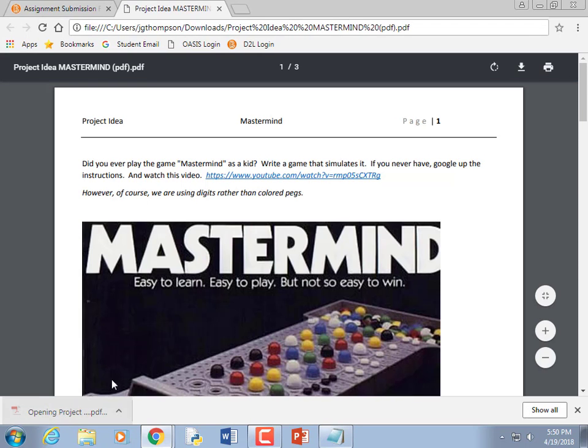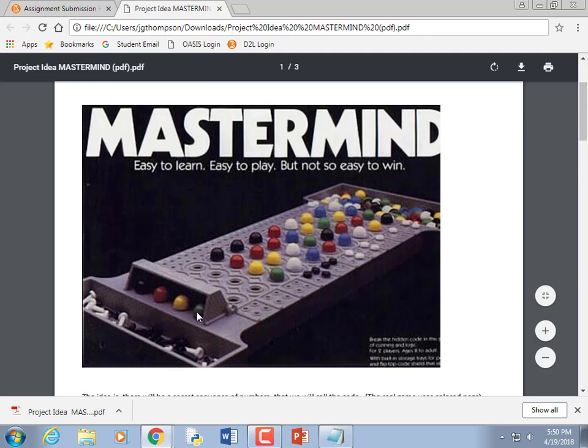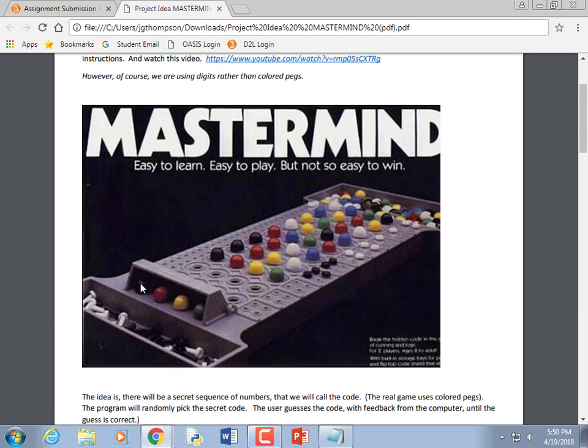The first new project is Mastermind — you may have played it as a kid. The way it works: your opponent, the computer, picks a code. The colors don't all have to be different — they could be duplicates like red red green green, or all reds. The player keeps trying to solve it and gets feedback from the code maker in the form of colored pegs.